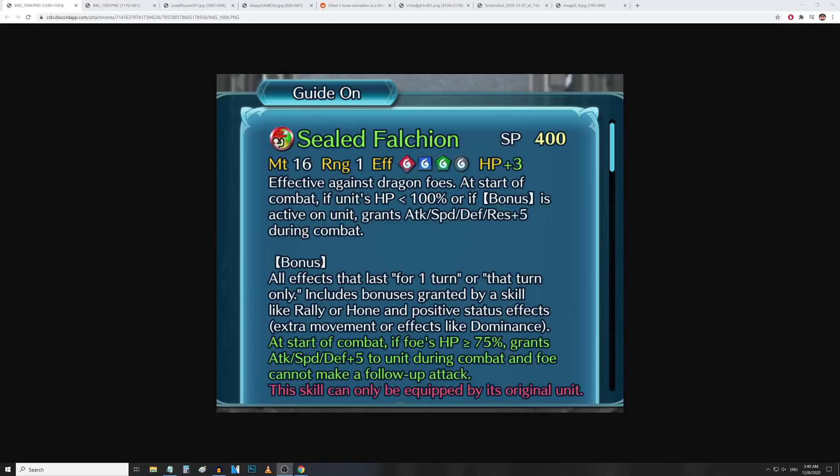Previously it did all stats up 5 if you were not on full HP, but they've added another condition where it activates if you have an active bonus. Pretty good condition — it's going to make it really easy to get this to activate during the first round of combat, which was typically the only time Chrom and Lucina would not be able to gain the plus 5 to all stats.